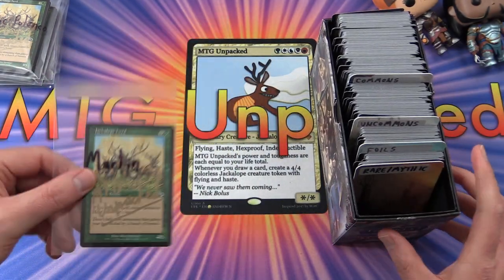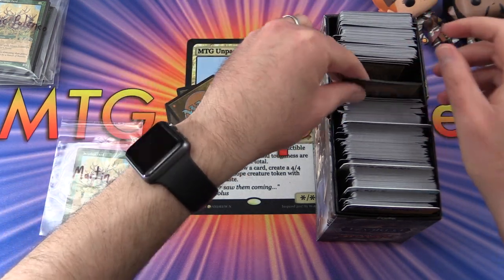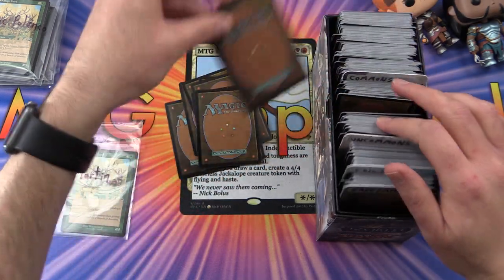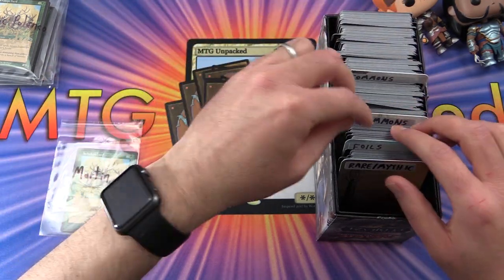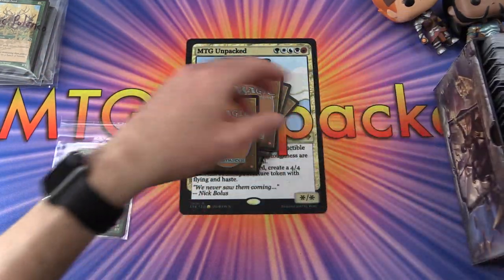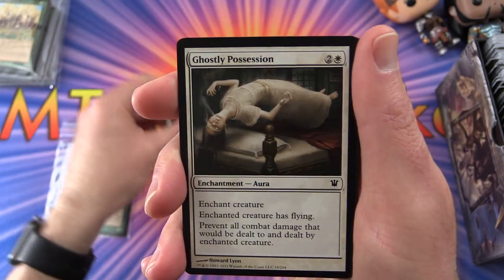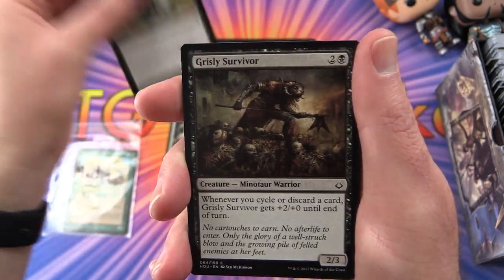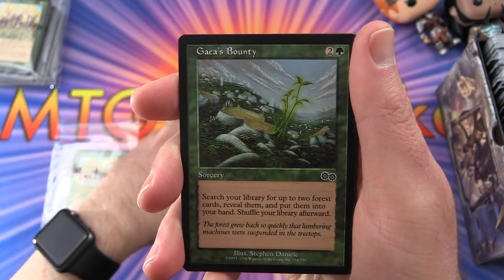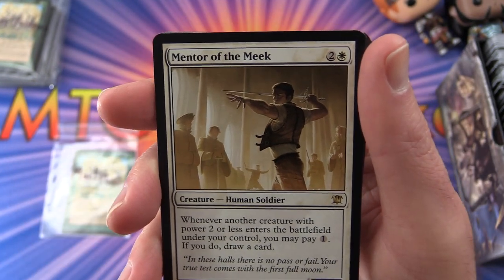Next up is Martin — thanks for being a patron. Martin's commons: Mckindy Griffin, Ghostly Possession, Gravedigger, Grizzly Survivor (minotaur warriors are always cool), and Gaia's Bounty (looks like an Urza's card). In the uncommon slot there's actually a sneaky rare: Mentor of the Meek — two-two for three mana. Whenever another creature with power two or less enters the battlefield under your control, you may pay one; if you do, draw a card.